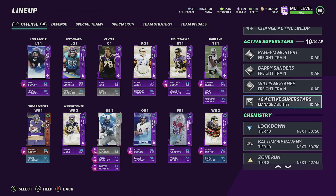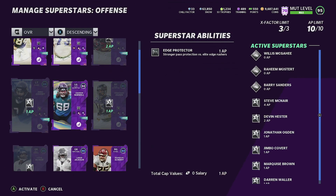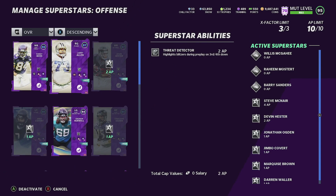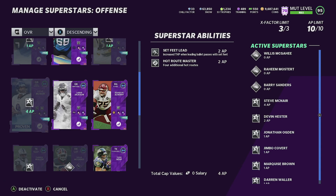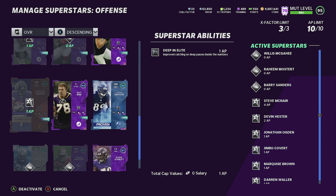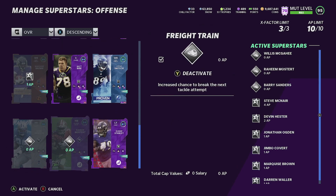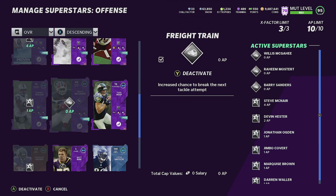On offense, here are the abilities I'm rocking: edge protector on my tackles, grab and go on Devin Hester, set feed lead and hot rod master on Steve McNair, deep out elite on Darren Waller — that's intentional — deep in elite on my number one receivers, and freight train on all three running backs.